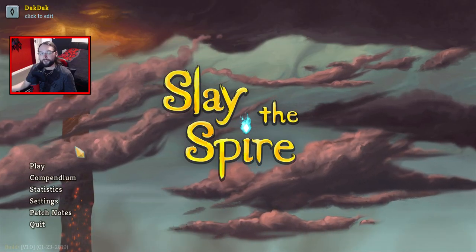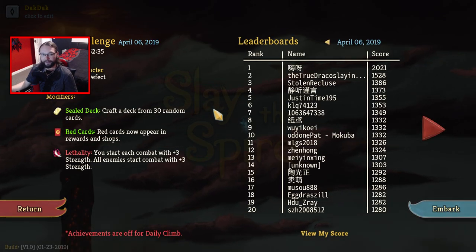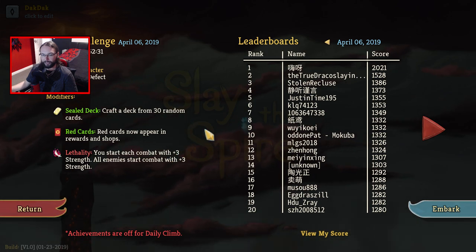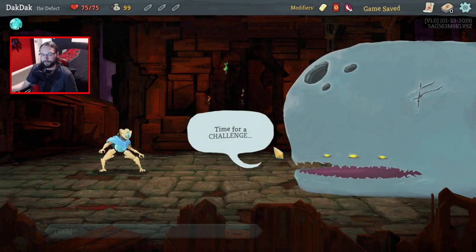Hello there ladies and gentlemen, you're back with Deck Deck, and for our daily challenge today we are The Defect. We get a sealed deck, we get red cards and lethality, so a claw build would actually work quite well here. But 12, 1300 for front page, let's see what we can do then.